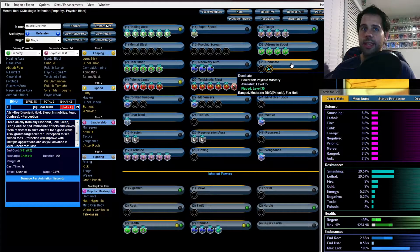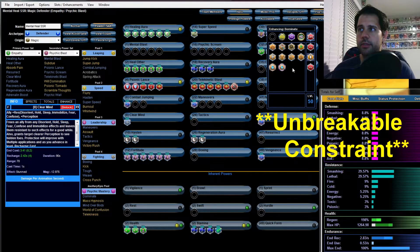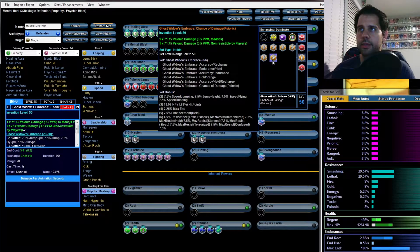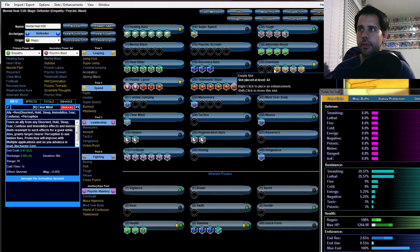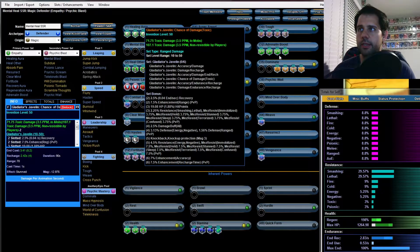Dominate is the important one. We're going to six-slot it and put a crap load of procs on there. Starting with Unbreakable Guard, then all the Psychic procs, the Lethal Gladiator's Net, and finally Gladiator's Javelin Toxic damage.